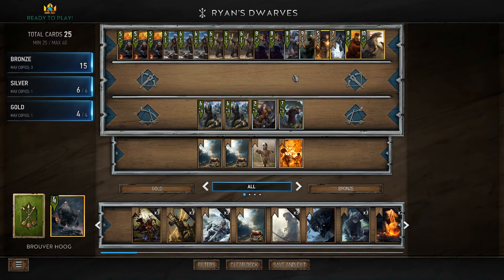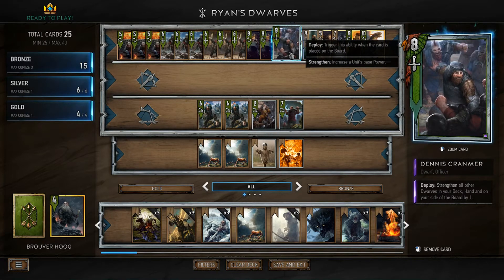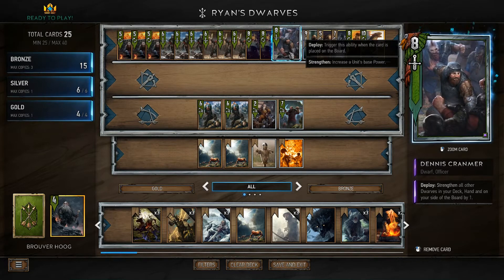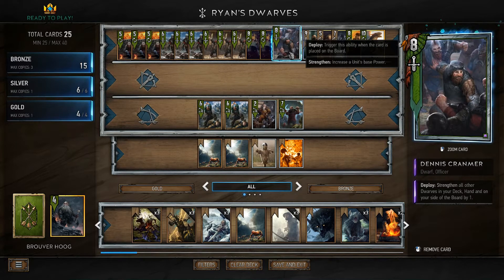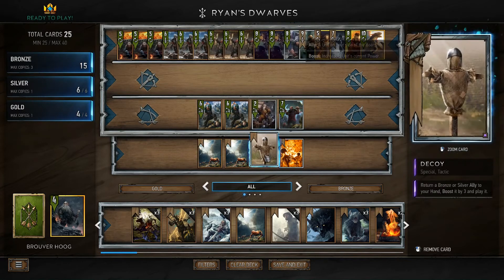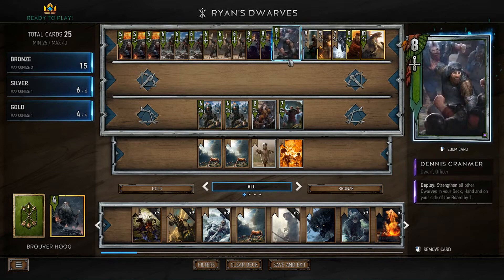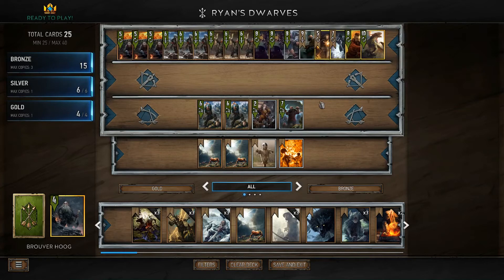The next silver is Dennis Cranmer, who is probably the MVP of the deck. He boosts all Dwarves, regardless of where they are, by one. With Brouver Hoog's leader power, you can literally play Brouver Hoog into Dennis Cranmer first turn every time — it's impossible to not start with him where his power level is the highest. One of the other silver cards combos really, really well with Dennis Cranmer: Decoy. You can actually just bounce him twice, and then everything in your deck — aside from maybe Saesenthessis, Yennefer, and Geralt Igni — are boosted to a stronger level. That could have a devastating effect on the game overall.